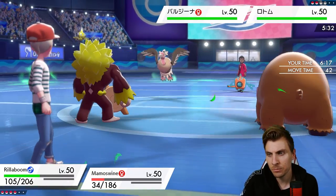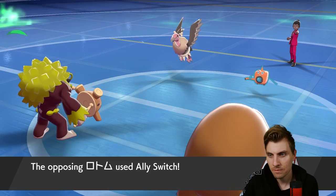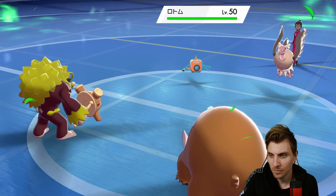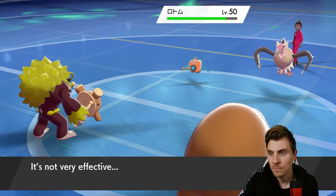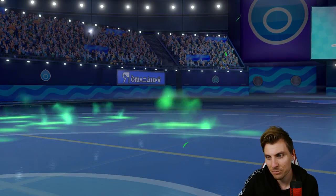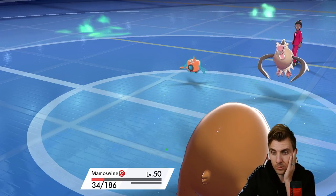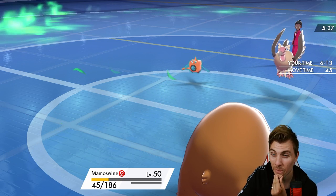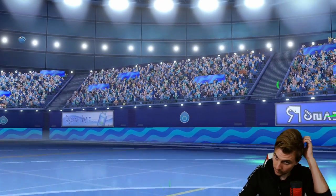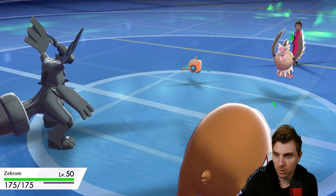We just Ice Shard because it's not likely Mamoswine gets an attack off here. Oh they switch — okay, Zekrom's definitely coming to the party. What are we going to lose — Rillaboom? I think you prioritise Rillaboom here — yeah, the switch is a little bit annoying but I guess it does open the door for Zekrom to come onto the field. We've got to watch out for that Foul Play of course, but I think we've got a nice switch — we protect Zekrom and switch to Togekiss.